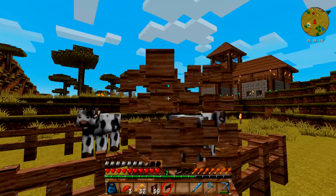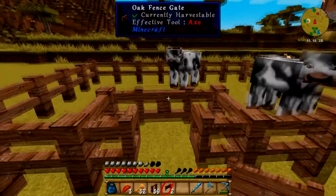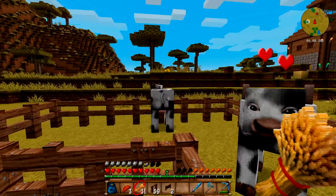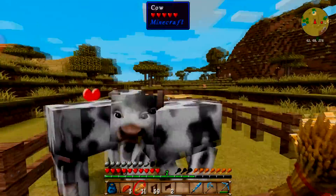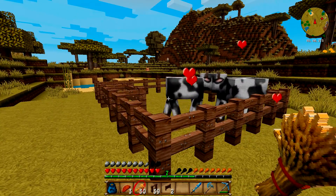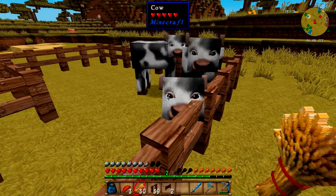I'm going to make a baby cow by right-clicking some hay on there and going over to this little love buddy. And they make sweet sweet Minecraft love and then we get a baby cow.